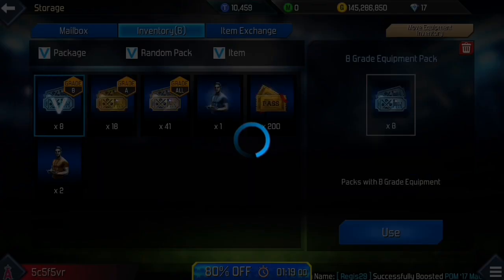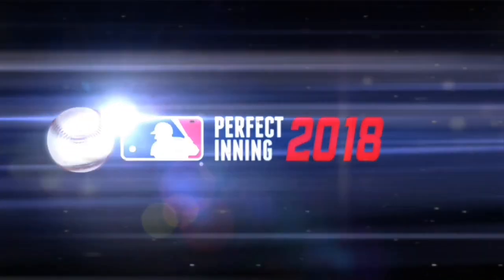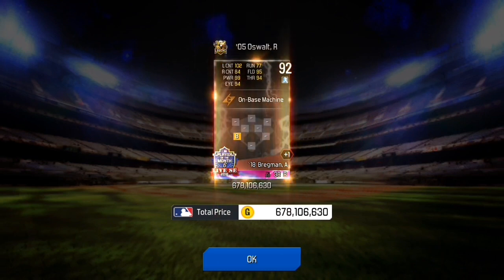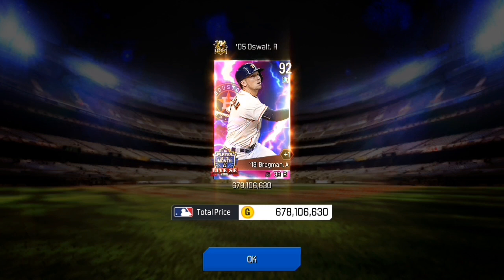Now the special emblem — we'll get fire animation Alex Bregman. Not a bad pull, worth 678 million. Nice-looking third baseman, solid pull, 92 overall. I will take that all day long, honestly.